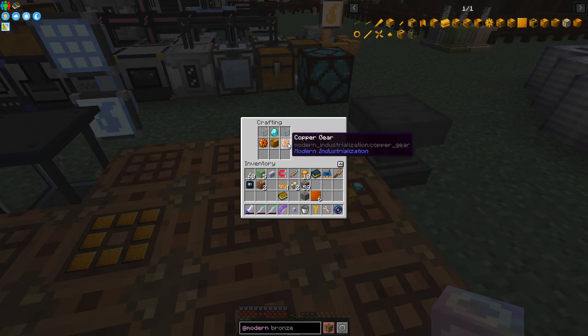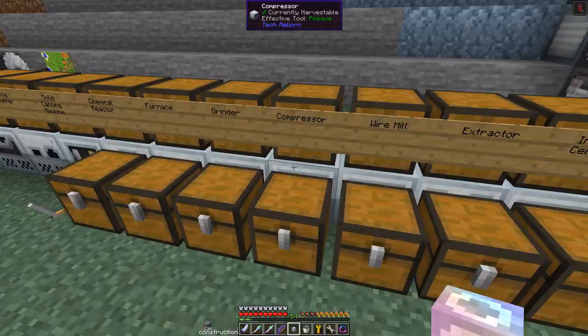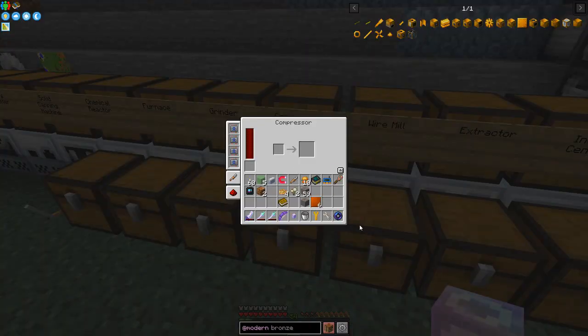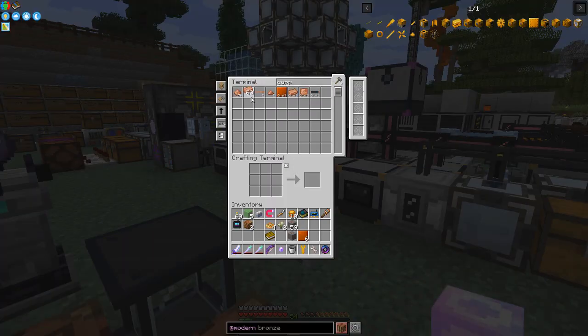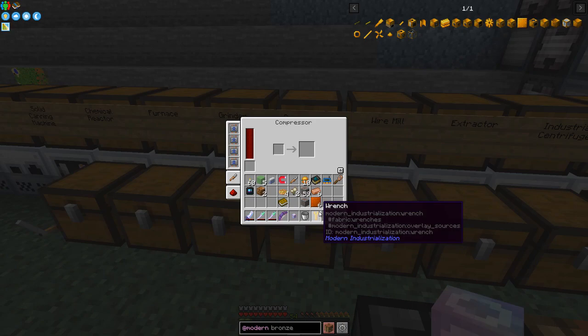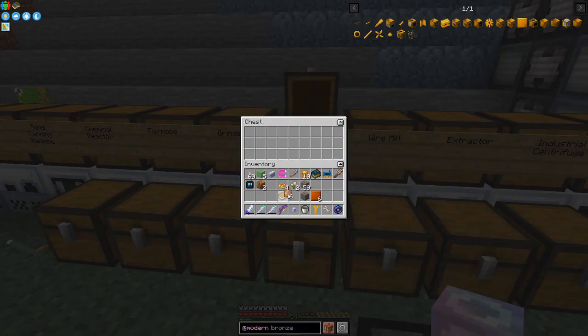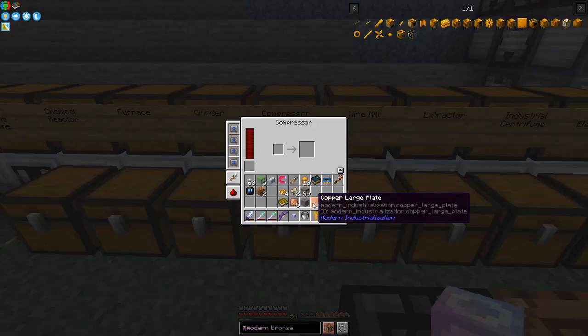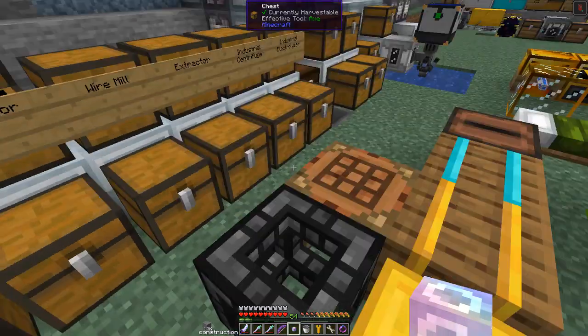I also need to make the copper pipes. They're very straightforward — I'll use the compressor and put some copper ingots in. I need about six. That gives us plates first, then put them through again. You can hammer these, but the compressor is easier to do.